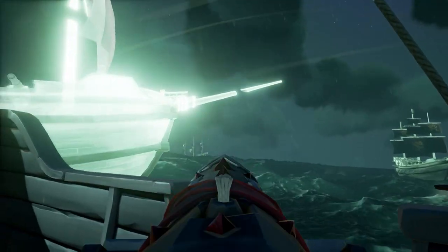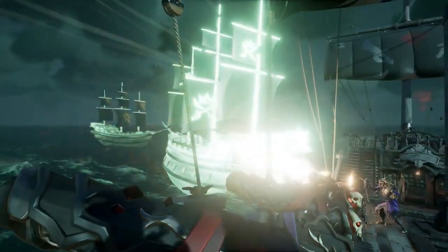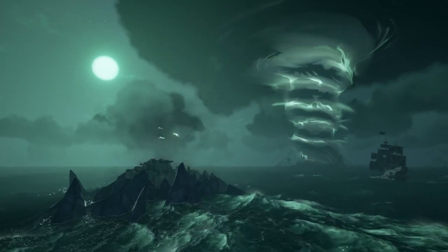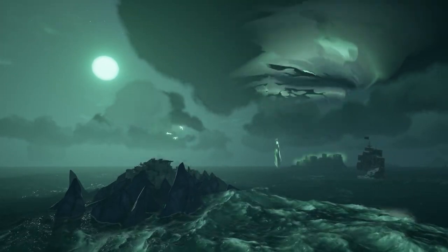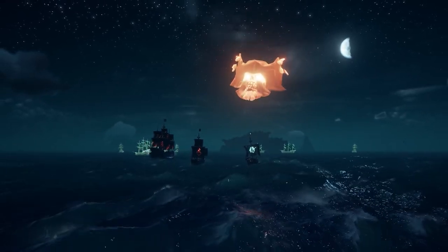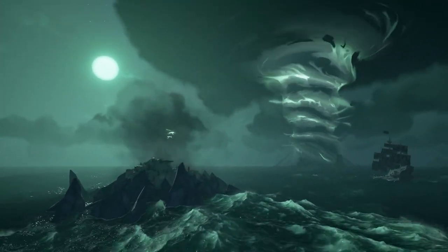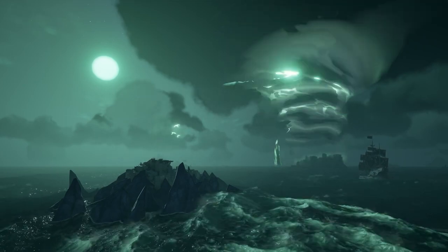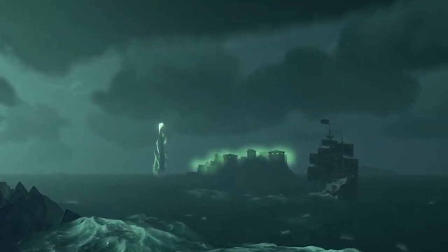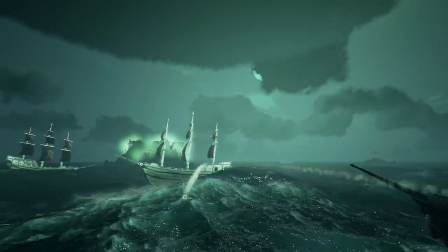Using our cannons, we can destroy these emplacements to weaken the storm, but guarding them are a fleet of ghost ships and the phantoms on board are not happy with us. Each of the three emplacements takes five cannonball hits each to destroy. Once they crumble, we can hop onto these forts and claim two storage crates if we're running low on supplies. Once all three emplacements have been destroyed, the raging ghostly tornado finally dies down, and the final giant glowing sea fort is revealed.